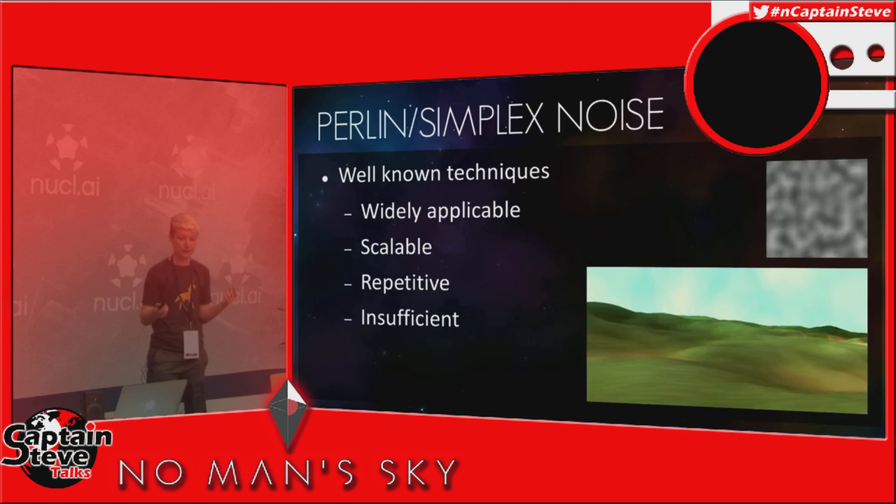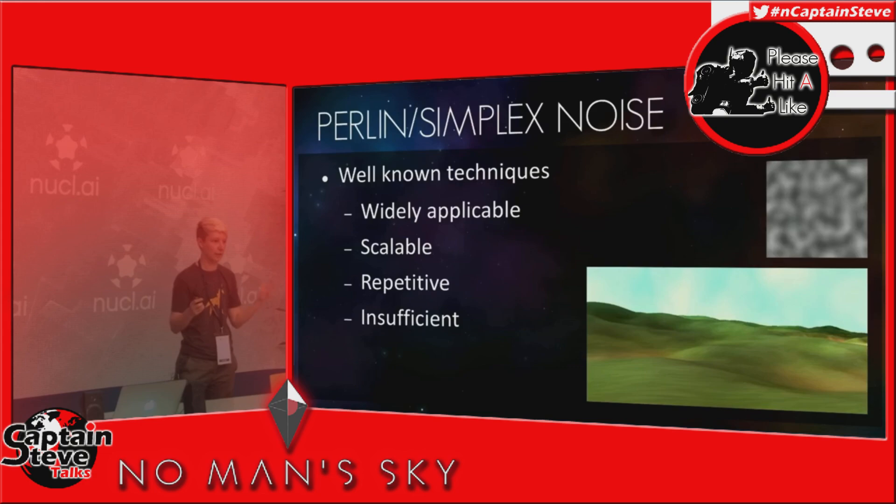To start off with some local techniques — this is the most basic, but it gives you an idea of the kind of noise cloud-based technique we're talking about. Perlin and simplex noise get a really bad rap because of that blobby result — there's no distinct features, nothing of interest. We've probably all seen too many terrains that look like that. So these noise types are really insufficient for generating terrain, but they do work as a basis for all other things.